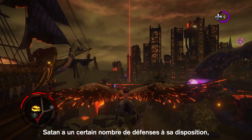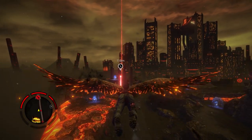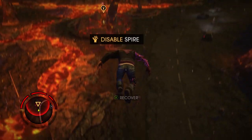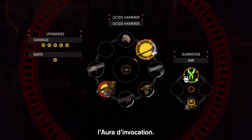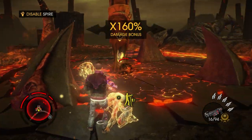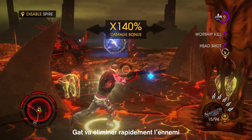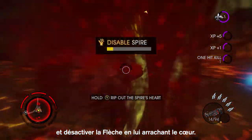Satan has a number of defenses at his disposal — in this case, the Spire. So Gat's going to take it out with a new ability called Warship Aura. Gat's going to quickly take care of the enemy and ultimately disable the Spire by ripping the heart out.